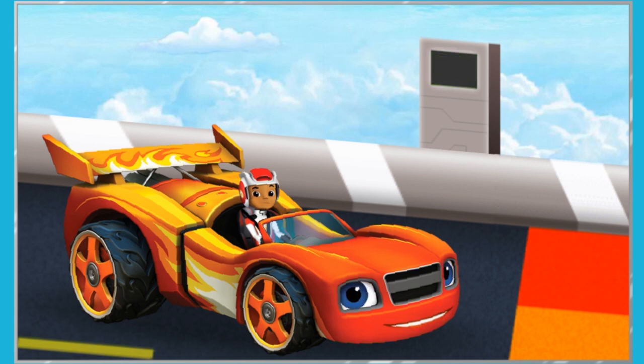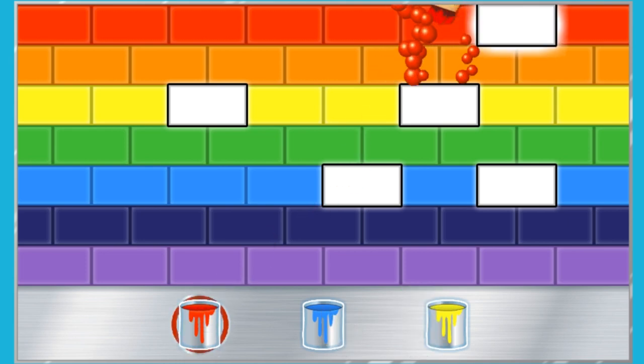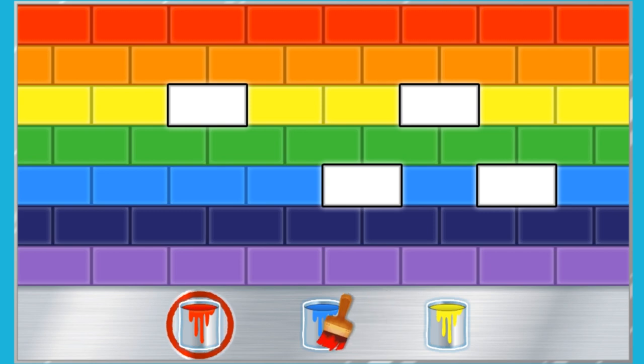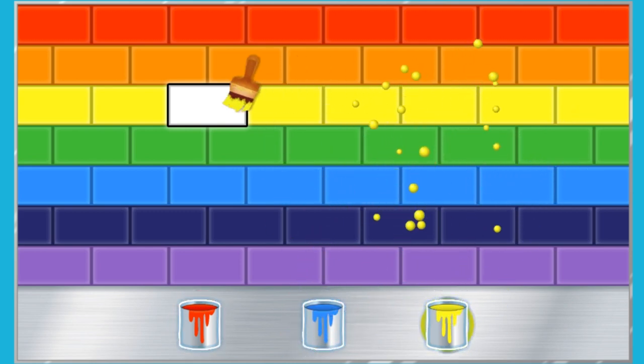We just need to enter the colors that mix together to make the color of that lane. To complete the rainbow pattern, we need to fill the spaces in the road. Click on the paint can that we need to fill the space in the road so that it matches the color of the rest of the lane. Then click that space. Right on! Perfect color matching! Blue, blue! Nice job! We matched all the colors correctly. Let's keep going.